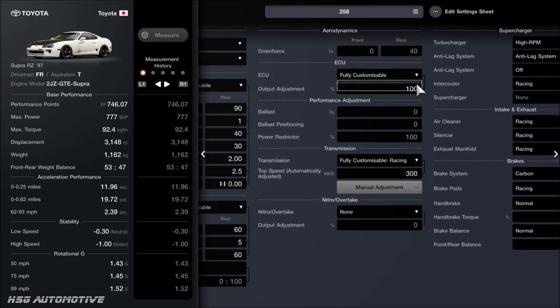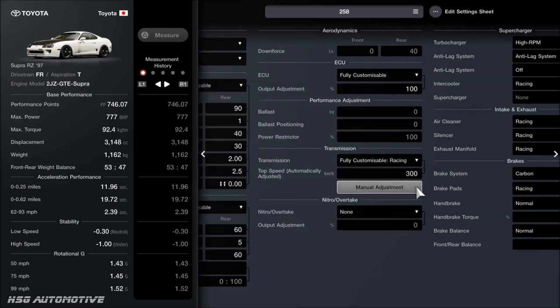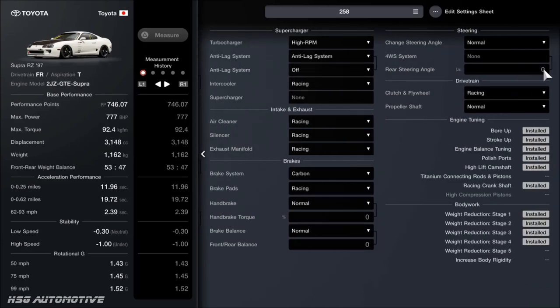Downforce doesn't apply. The ECU you want at 100, and ballast you want none of. For the fully customisable gearbox, you want to go for the automatic adjustment of 300 kilometres an hour, as you can see on the screen — so set that on 300. For the manual adjustment, go for these gears: 3.1, 2.1, 1.55, 1.2. I set the last two on 0.975 and 0.800, but the game keeps kicking them down a point, so don't worry about it — just set them on 0.975 and 0.800. I've gone for a final drive of 2.4, which on this car gives a really nice mix of better top-end speed but also a ton of drafting potential — aka slipstream.